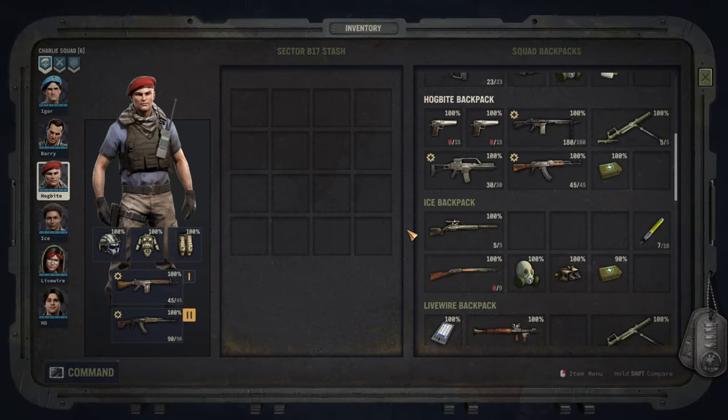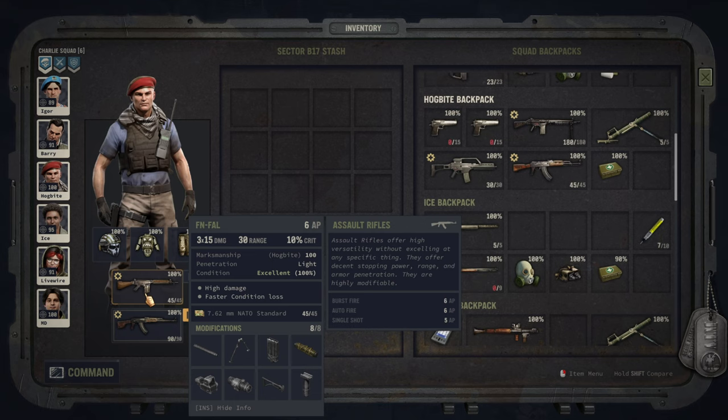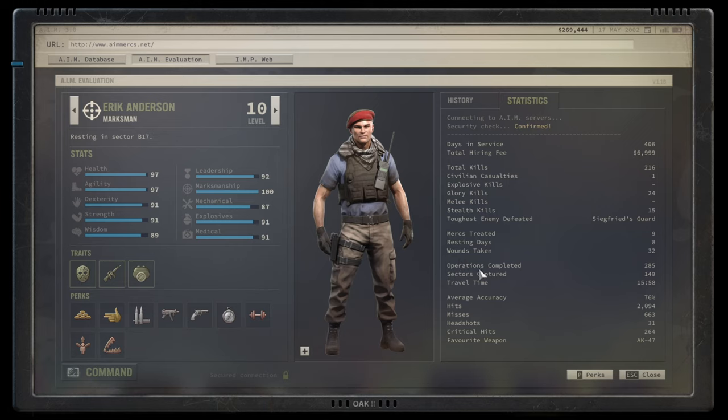I'll use the FN FAL as an example — modify whatever weapon you want. It works with all assault rifles as long as you keep extra overwatch attacks as the main source, and any form of accuracy bonus on subsequent attacks will be helpful. Now for the build stats: Hogbite was hired and issued 220 kills over his career, but that's not the full story — he potentially injured 600 enemies, heavily. The build does not necessarily need to kill immediately; it just needs to debilitate enemies. It works better if you have auto weapons and some sort of night ops traits, but that's by no means required.